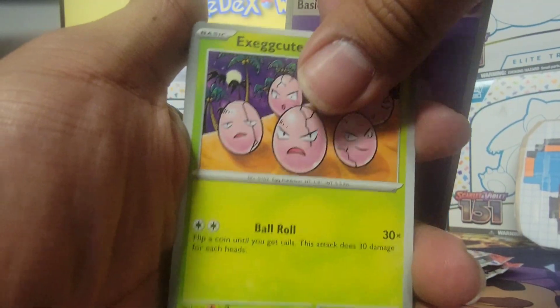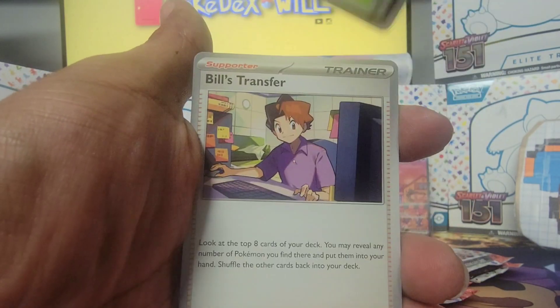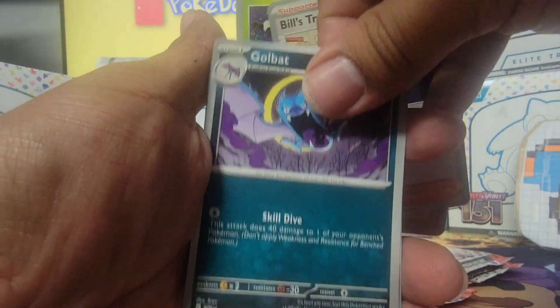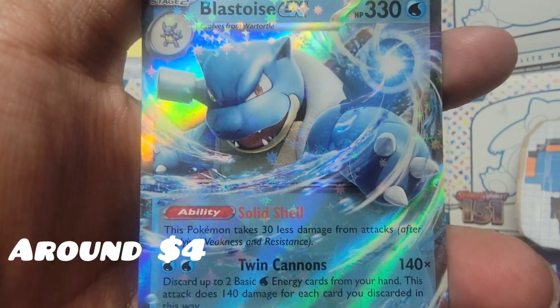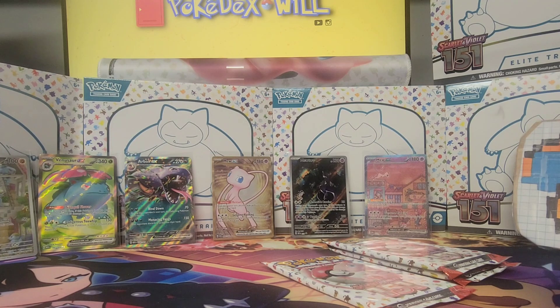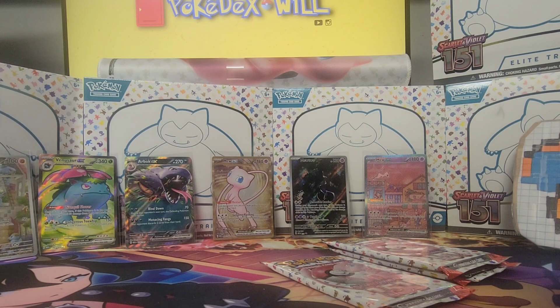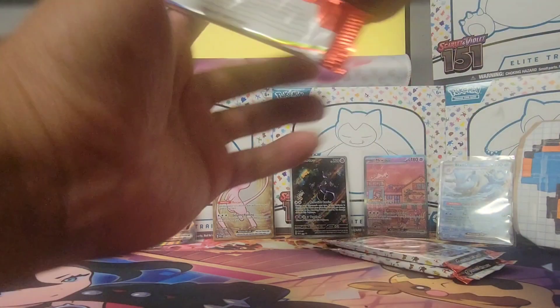Let's see what we get: Exeggutor, Clefairy, Machop, Porygon, Pinsir, Bill's Transfer, Golbat, Muk, Magneton — and Blastoise ex! There it is, hit number four, card number 9 — or rather Pokédex entry number 9, since they numbered them based on their Pokédex entry. I love that. Get more sleeves — love it.